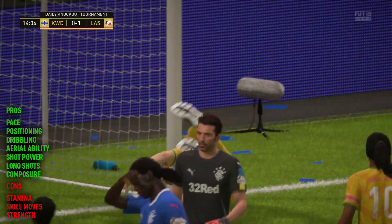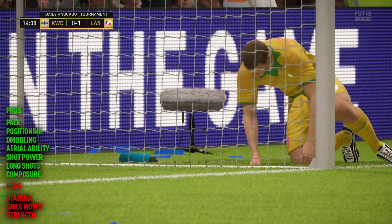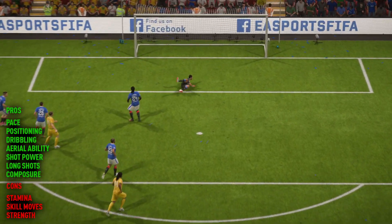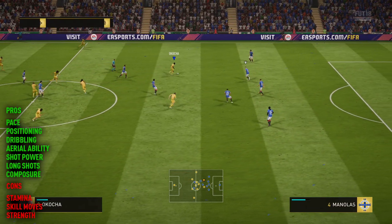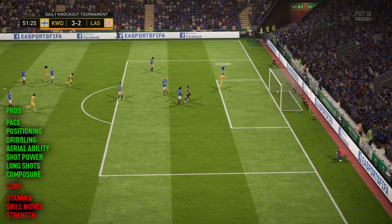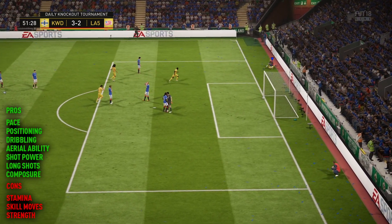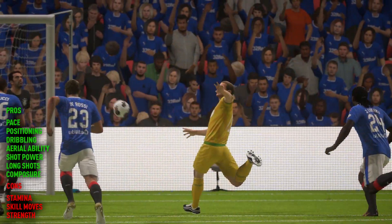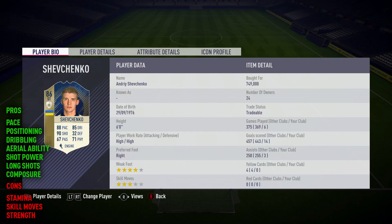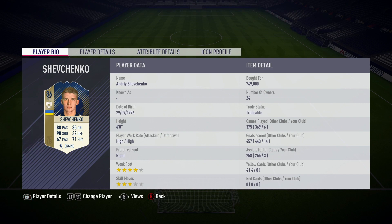His shot power, long shots and general composure in front of goal make up the final positives here today. Really, really powerful shooting from the Ukrainian striker. He found the back of the net multiple times. That's a perfect run and a beautiful volley — probably the best goal I scored with him today, saved the best till last. General long shots from outside the box look great, as you can see. His volley stat is pretty decent, his finishing stat is great, and overall composure in front of goal is fantastic — leading to one extremely clinical striker.